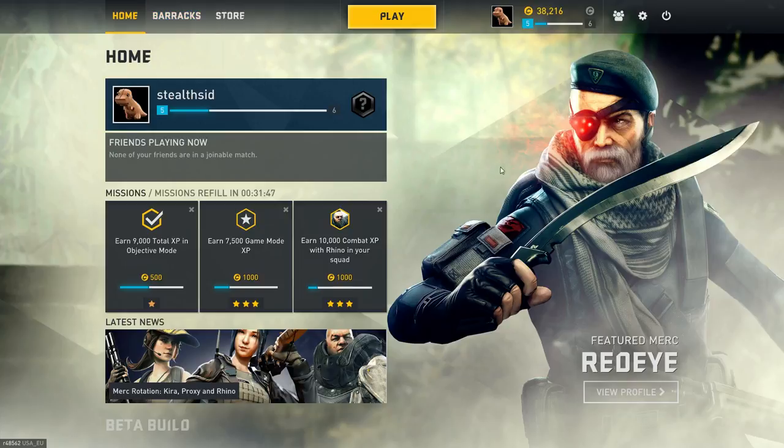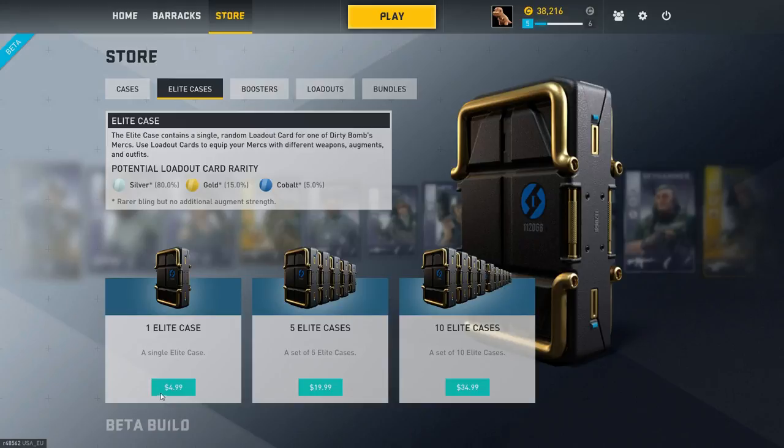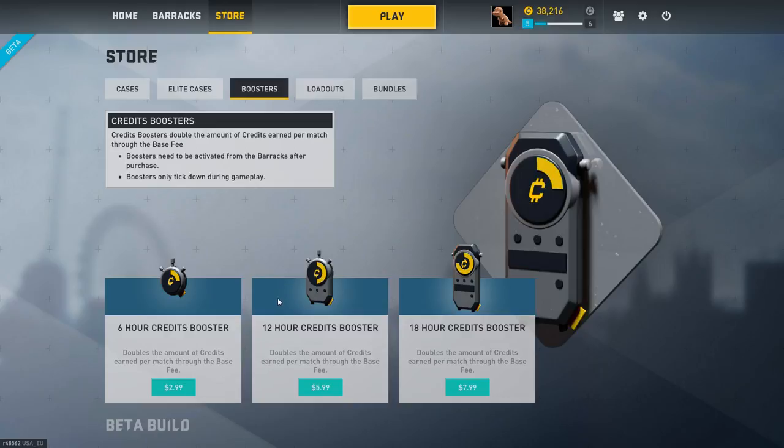The final category is the cash pricing. I don't like the pricing here. Five dollars for a chance to get a rare card is just not enticing — it's way overpriced. These should be a buck a piece, or maybe even five for a buck. The boosters I see no value in, even if you're a person who's really pressed for time, because you can kind of buy everything in the game with cash anyway. They just seem needless in general.